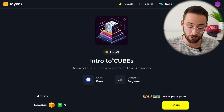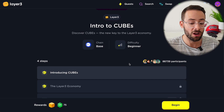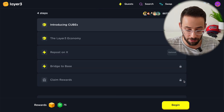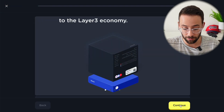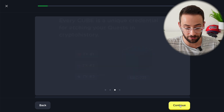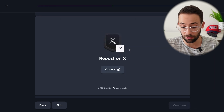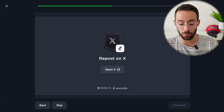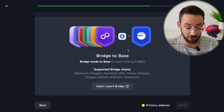The first thing you have to do is an intro to cubes quest — I'll link this below as your starting point. Completing these Layer 3 quests is pretty intuitive; you just click along. They usually start with a couple of slides of information, and then sometimes ask you to do things off the platform like repost on X. Pro tip: you don't actually have to do it — if you just wait a few seconds it will unlock and you can move to the next step without actually posting.